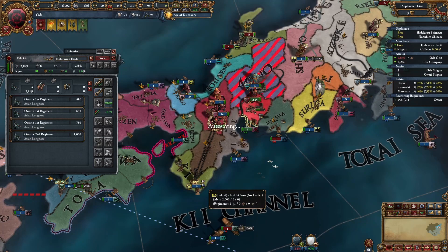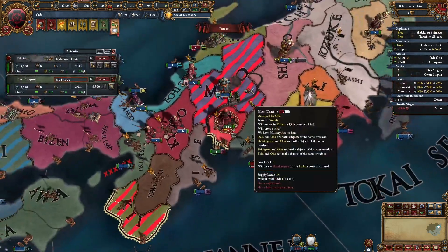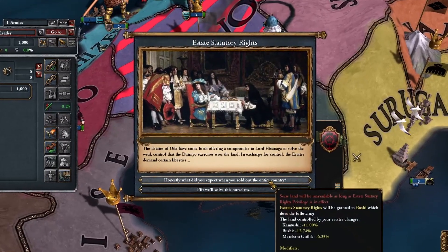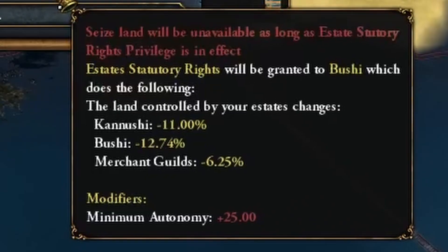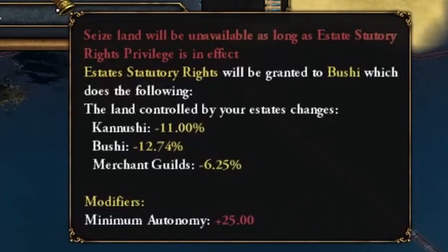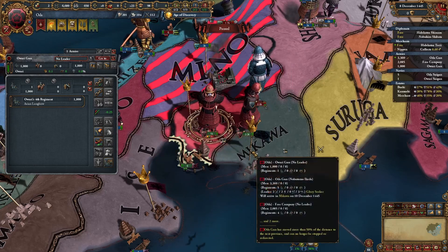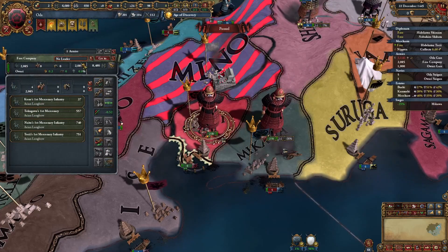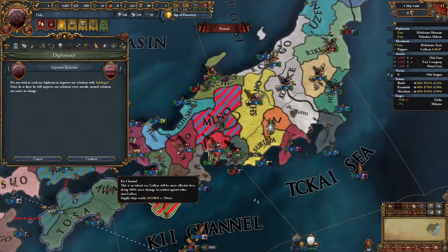I'll stack up on him and siege this down. I just want to stop him from building more troops. Remember your buffer is kind of your economy — if you go bankrupt, this is over. This event — don't click it. It's not worth it. Thirty crown and it's not worth 25 autonomy. Ignore it even though you get spammed with it. After your first war you won't see this anymore, but until then try not to click it.